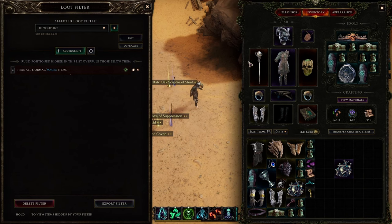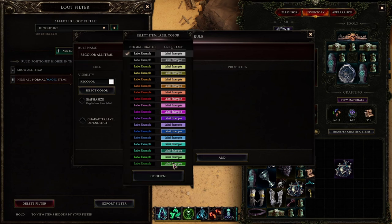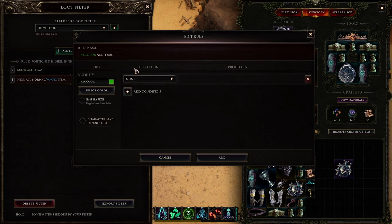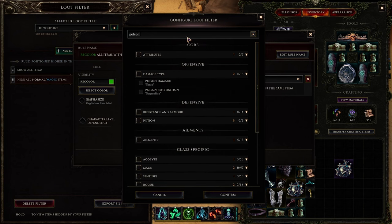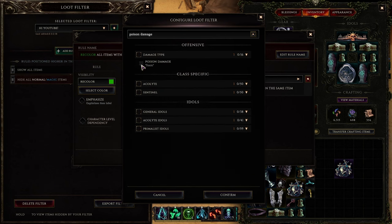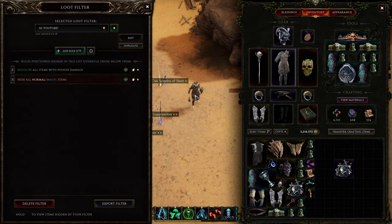On my lich build I scale a lot of poison and necrotic damage. Let's make all items that have poison damage increases show up as green, and all items that have necrotic damage increases show up as teal. Go to add rule, go to recolor, pick green for poison, and go to add condition. We want affix — those are all the individual increases to your stats and attributes found on items. Type in poison damage, and it shows up. Any item with a poison damage affix on it will now show up as a dark green color.